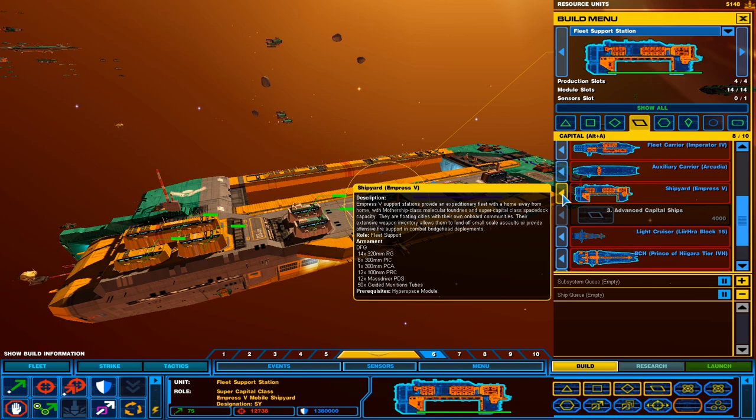The Empress 5 support station provides an exponentially large fleet with a home away from home. With mothership class modular foundries and super capital class space dock capability, they are floating cities with their own onboard communities. Their extensive weaponry allows them to fend off small-scale assaults or provide offensive fire support and combat brigade deployments. If you've seen the Sledgehammer series, you'll notice I've been taking advantage of the weapons on the shipyard to provide support to the fleet. It's the largest and most capable ship in the fleet.